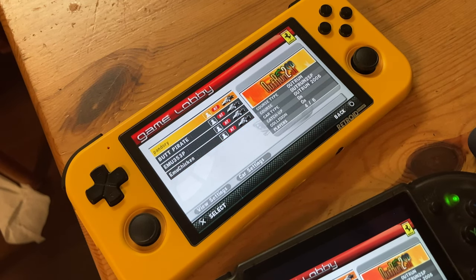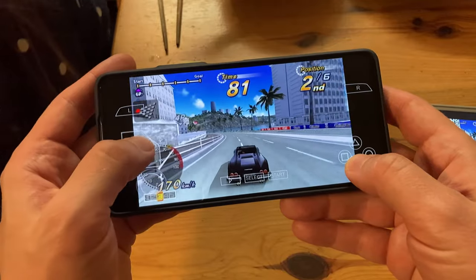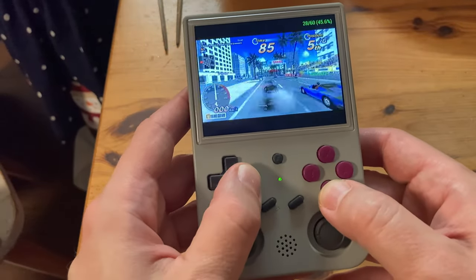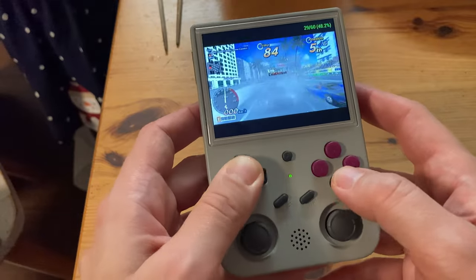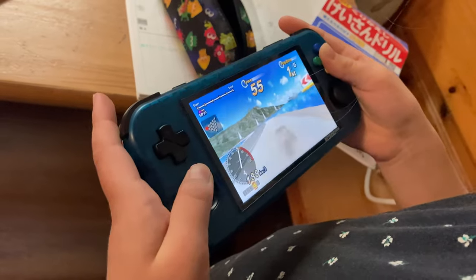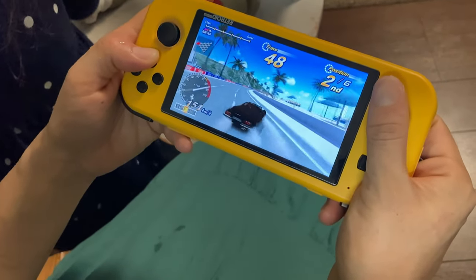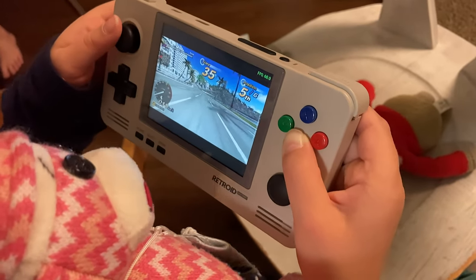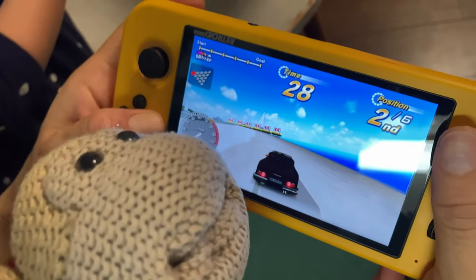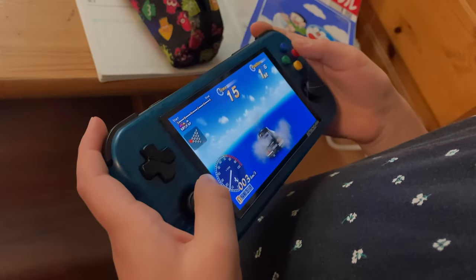We used 2.4GHz Wi-Fi, and all versions of PPSSPP were not identical, but each one managed to connect. Their performance varied drastically — from decent to an absolute mess. If you're serious about playing PPSSPP in a group, use 5GHz Wi-Fi with capable machines and have all versions of PPSSPP the same, or you'll end up with one ruined party. Game over, man!